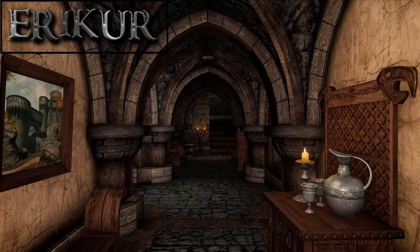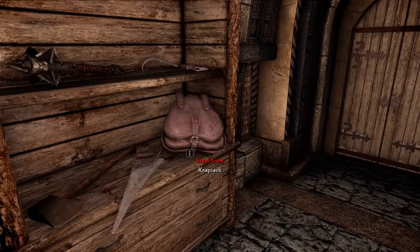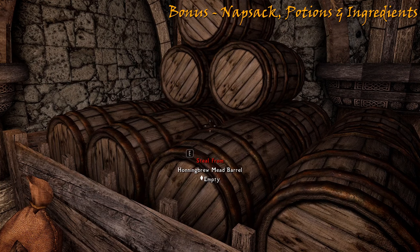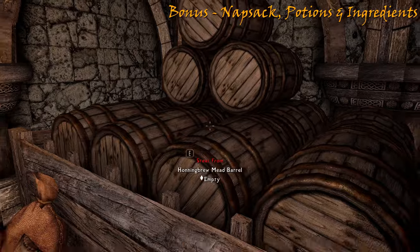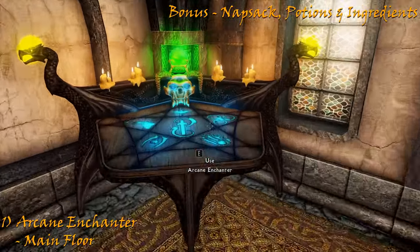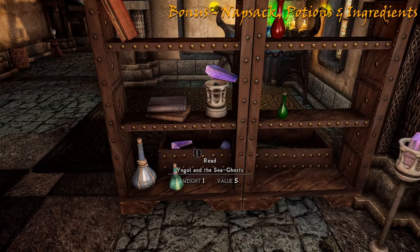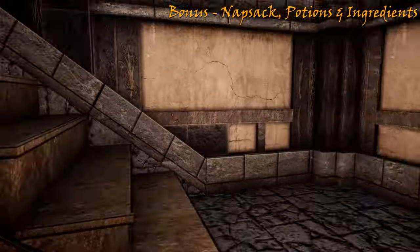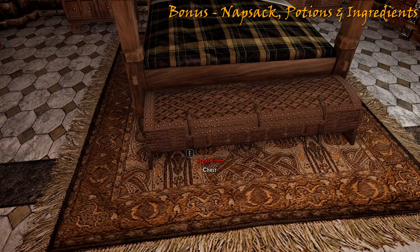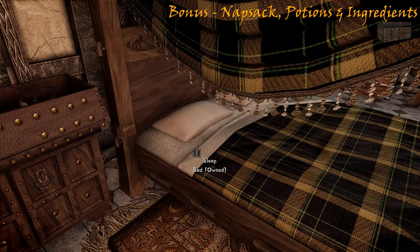Erikur is the Thane of Solitude, so of course he gets special treatment with a large grand house. His basement has nothing but food, a knapsack and a ridiculous amount of empty mead barrels — which illustrates that Erikur is a clear alcoholic, but is most likely necessary to endure being Thane to the Jarl. Upstairs in the far left-hand corner we have an arcane enchanter, and on the main floor you can see potions and alchemy ingredients. Heading up again we have a balcony with a small library and his bedroom with a single chest to steal from. On the left we have the skull of his late wife next to the bed — I'm sure it's a very powerful aphrodisiac.